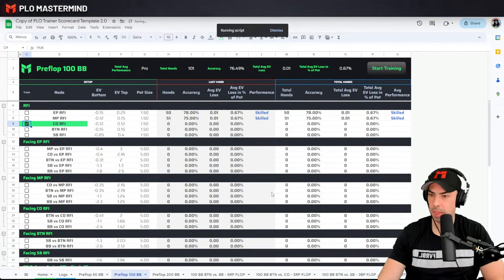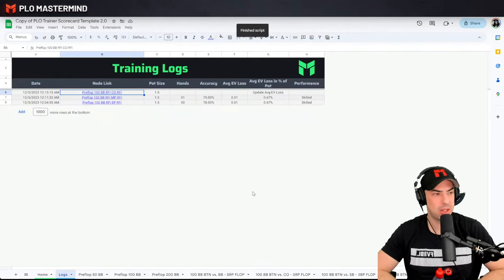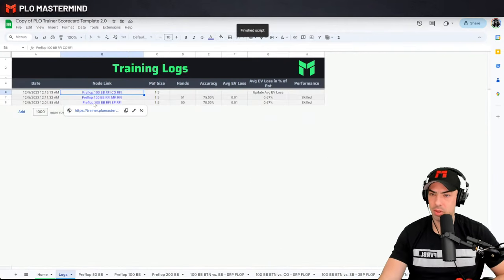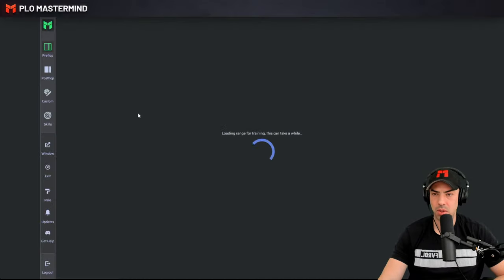We're going to go back to our file: 51 hands, 75% accuracy, EV loss zero. Step by step we're filling out the sheet — EP RFI, MP RFI, and we're going to head over to cutoff RFI. The EV spread tool is super key to study sessions — it really allows you to not waste time with unnecessary holdings that you know how to play anyway.